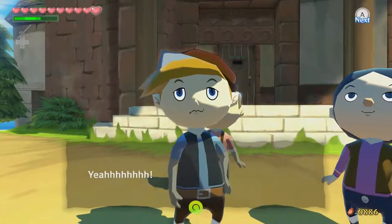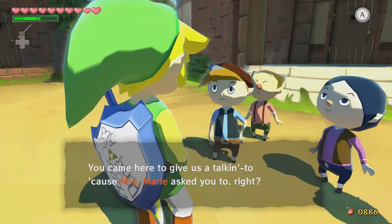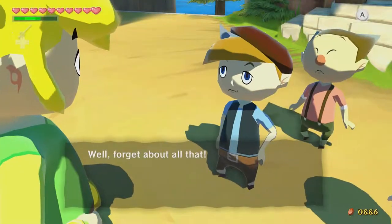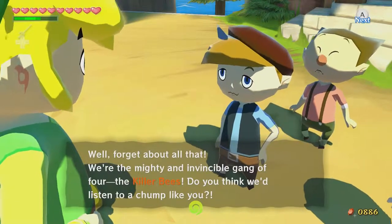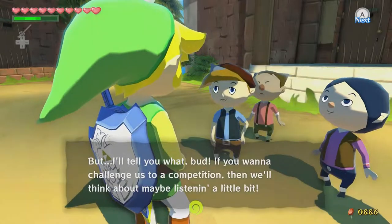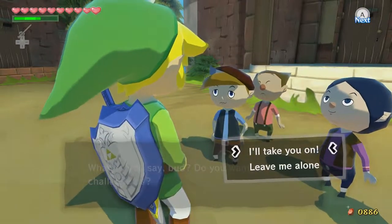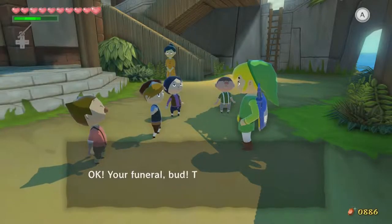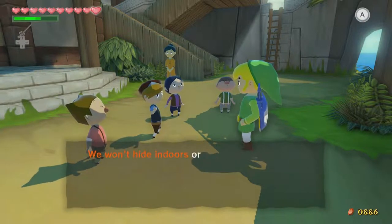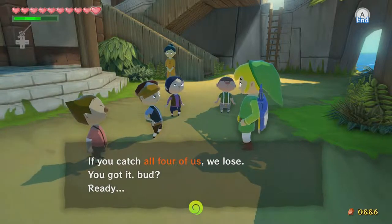Hey! You got a problem with those Killer Bees, bud? Don't tell me you're here to give us a talking-to because Mrs. McGree asked you to — tell us not to skip school, tell us not to be tardy, right? Well, forget about all that. We're the mighty, invincible gang of four — the Killer Bees! You think we'd listen to a chump like you? If you want to challenge us to a competition, then we'll think about maybe listening. Do you want to challenge us? The rules are simple: we're going to go hide somewhere, you've got to find us. We won't hide indoors or leave the island — look for us in the shadows and behind buildings. If you catch all four of us, we lose. Ready? Go!